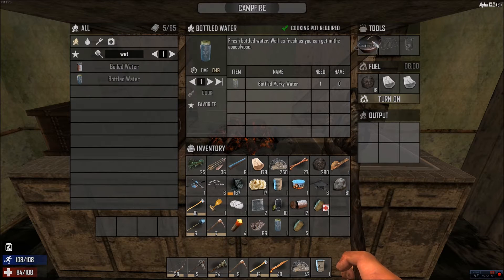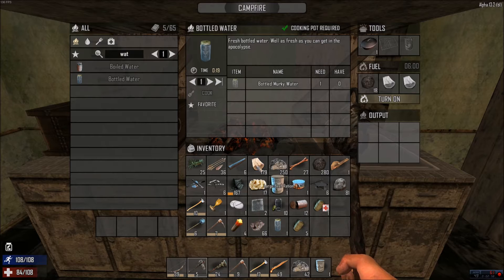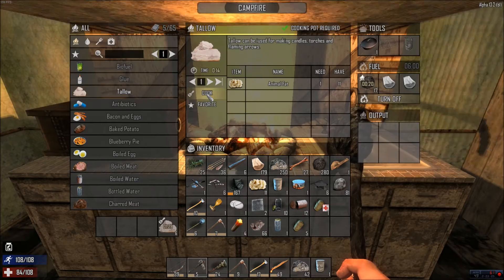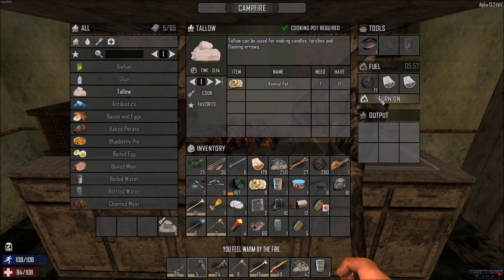If you have that, your tool goes up top. They have three standard tools. The lump of coal is what we're using for fuel. You put in whatever you want to cook, such as tallow, queue it up, and hit the cook button. And if you want to stop, you can just hit turn off.